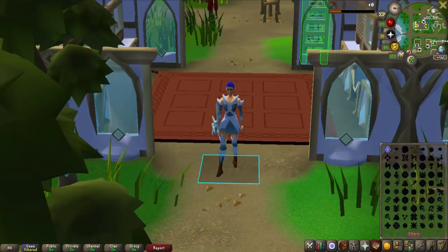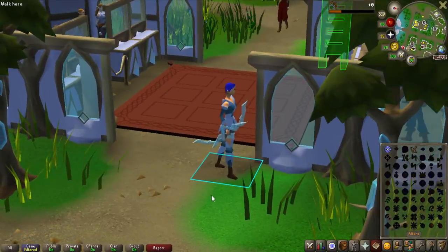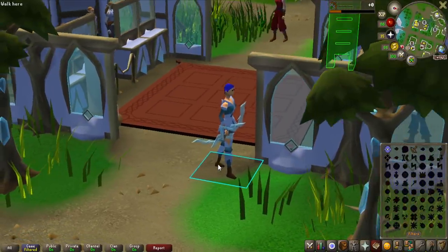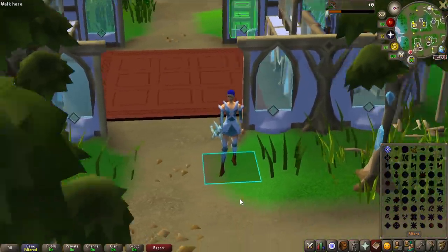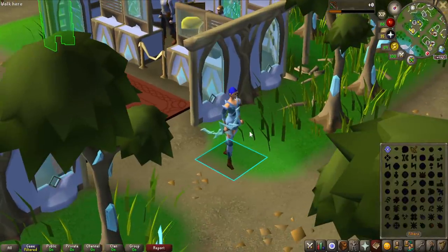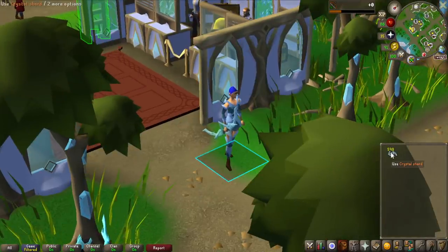Welcome to another Group Iron Man episode. In the last one, I got the crystal armor completed except for the helmet. I swapped the helmet to the chest plate and we got the Bow of Feraldinan. You can actually pay 2,000 crystal shards to make the Bow of Feraldinan undegradable — it doesn't take any crystal shards to use anymore, but that is a lot of crystal shards and I currently only have roughly 600 of them.